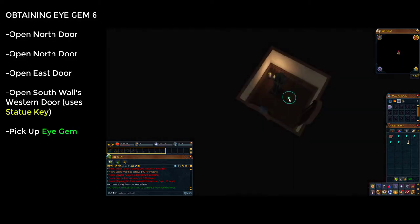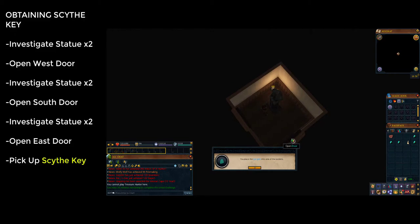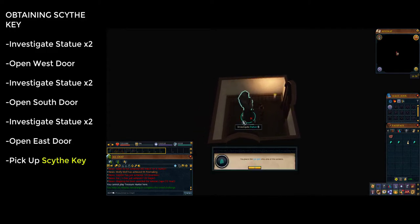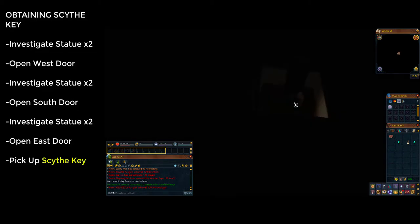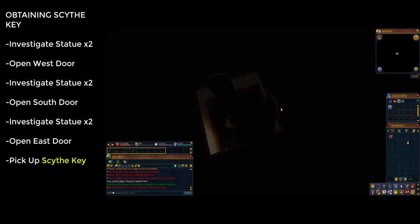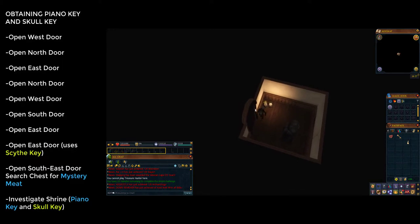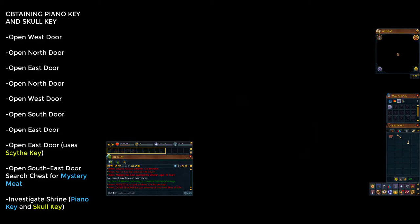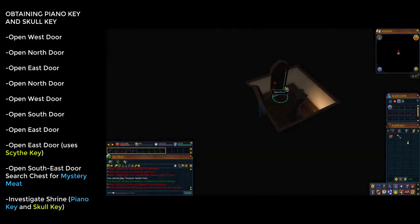Make sure you go through the statue key door. Inside there's a large statue with an eye gem on the floor next to it — pick it up. You should now have six eye gems. Investigate the large statue twice to add two gems to it, then enter the door to the west. Do the same in that room, then enter the door to the south. Do the same again, then enter the door to the east. Going through that door you will find the scythe key on the floor — pick it up. Exit the statue rooms by going west, then north, then east, then through the northern door.